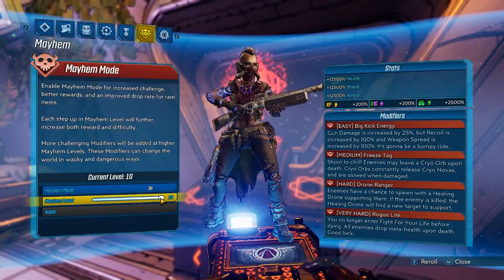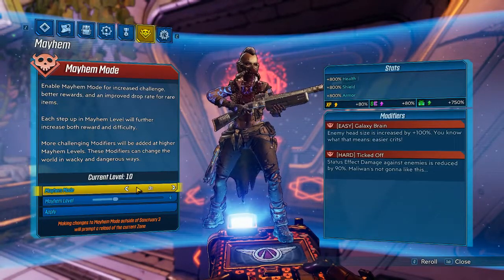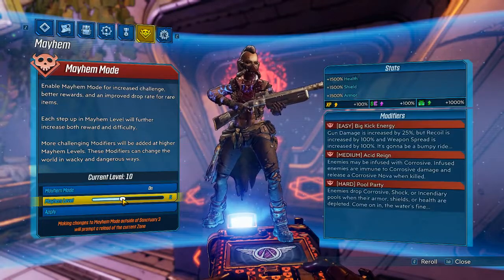But the main update here is Mayhem mode. Gearbox added 6 more levels which gives us a total level count of 10, and the higher Mayhem level the more XP, money, iridium and drop chance you will get.